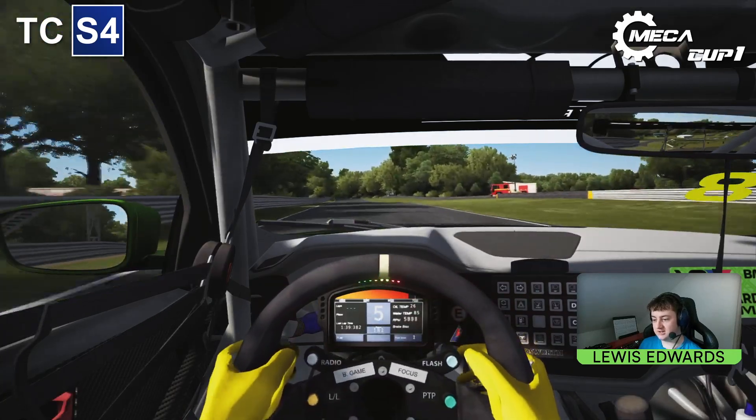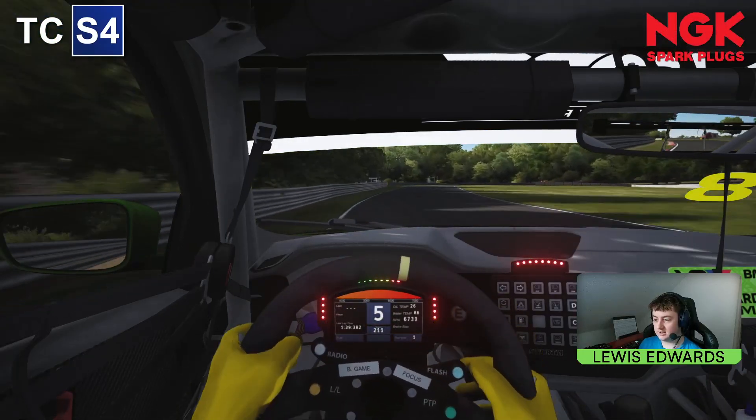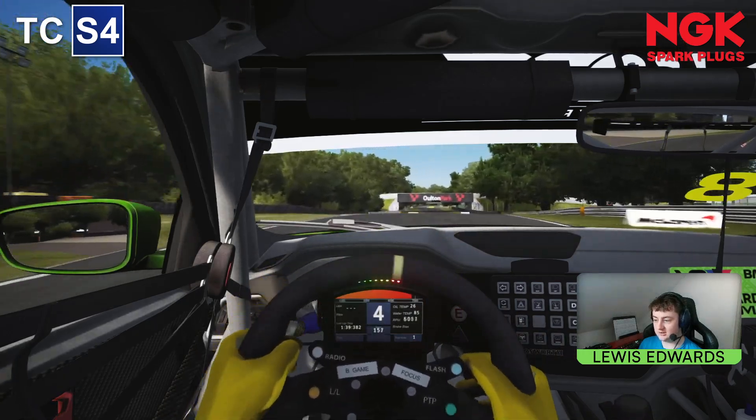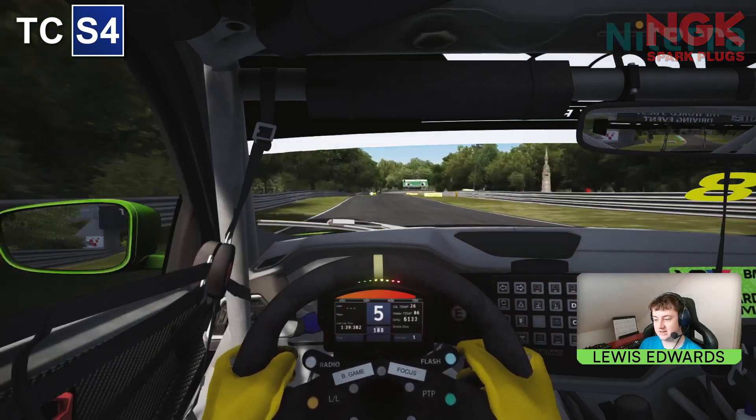We'll stay left through here to minimise the distance and then back all the way over to the left hand side for the right hander here. It's not so important to hit the apex — it's just about carrying the speed through the corner and not running too wide on the exit. You don't want to go on the grass as that might unsettle the car.